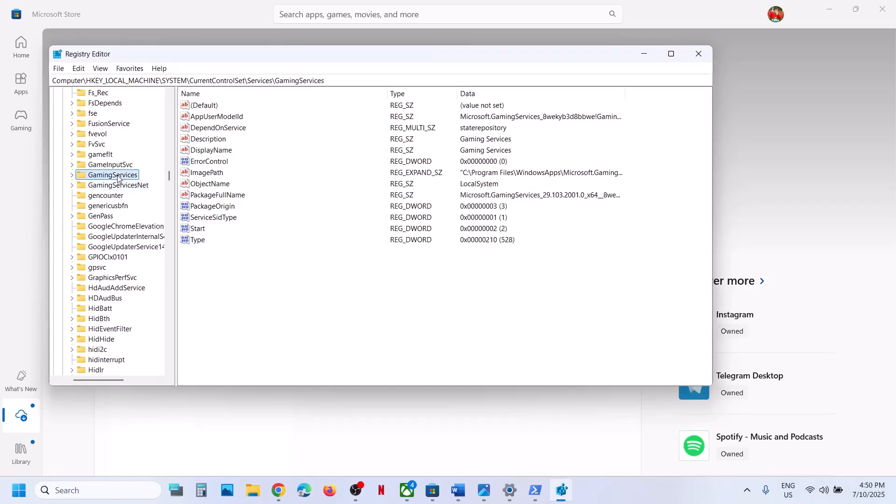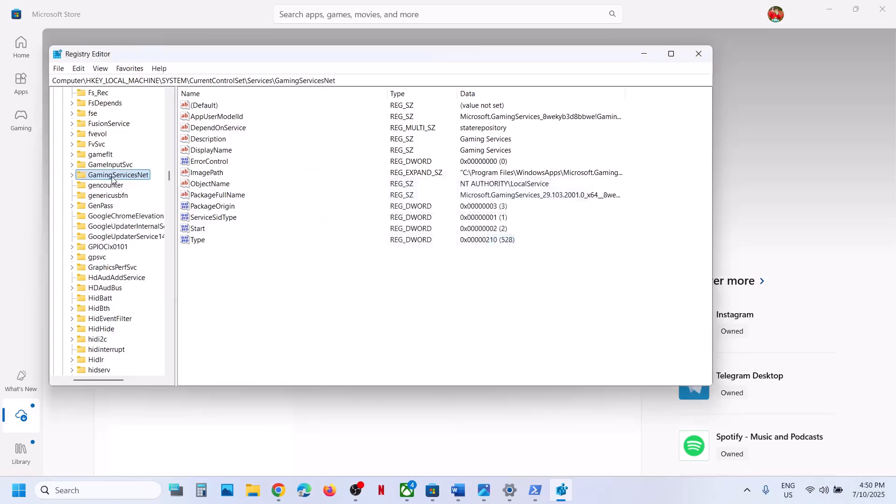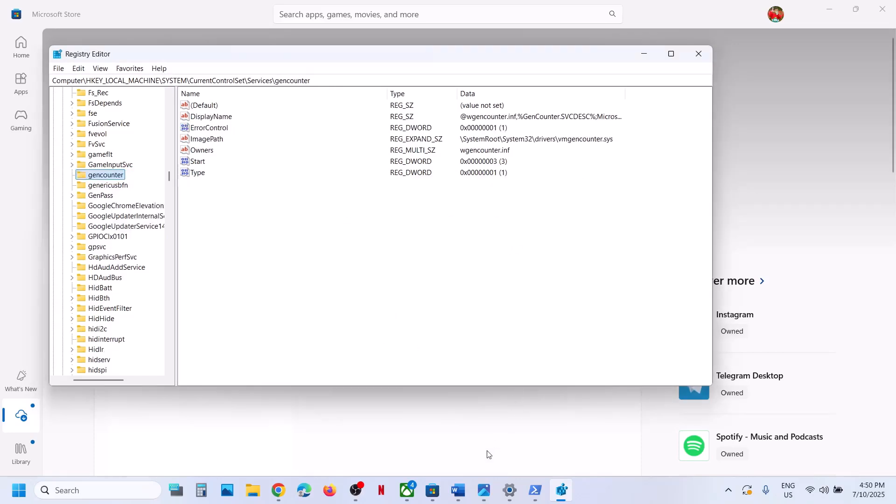Scroll down in Services and find 'GamingServices'. You will see both 'GamingServices' and 'GamingServicesNet'. Right-click on GamingServices and click Delete, then click Yes to confirm.